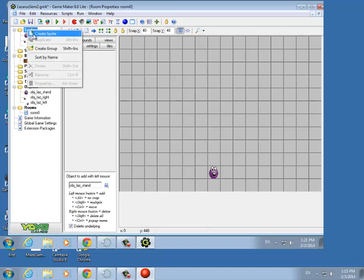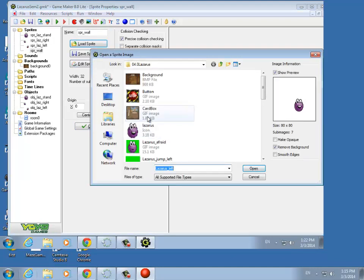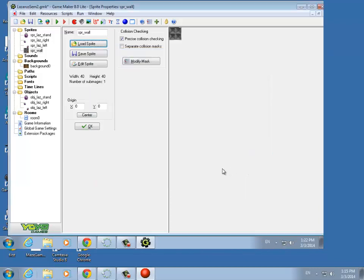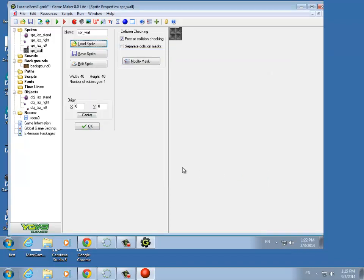I'm right-clicking on these folders and saying create sprite. We'll call this sprite Wall. Let's go find the wall sprite — there it is. On this one, don't remove the background; just leave it like that. Walls typically take up the whole space, so you don't want to remove the background — otherwise you get these weird spaces in between the blocks, and you don't want that.